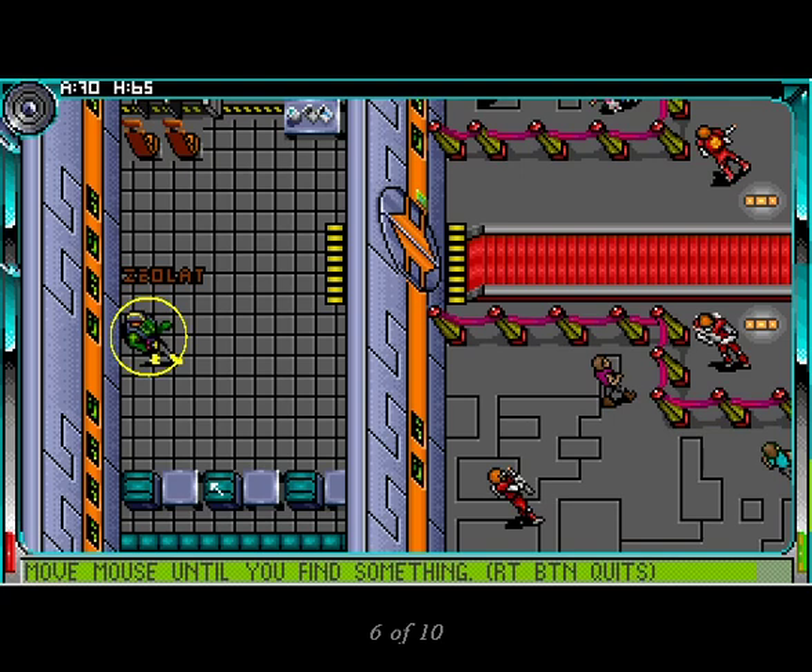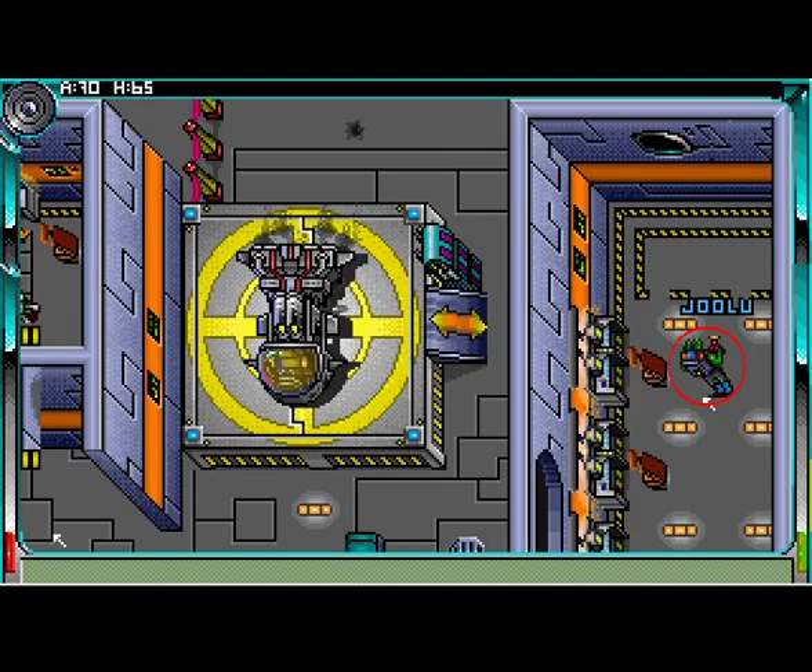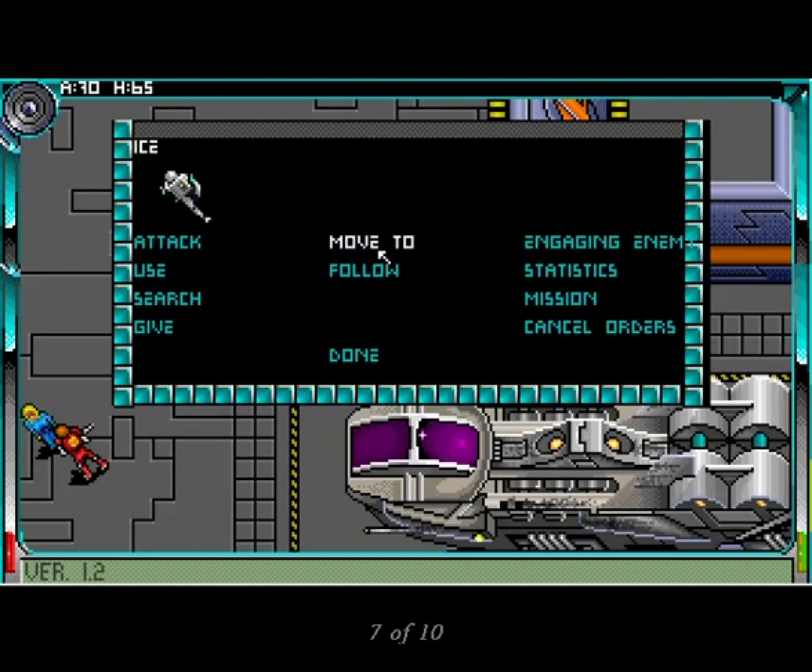To find our three targets, we return to the overhead map and discover that Zeolat was in a room on the other end of the space station, Sprog was in a room above our ship in the center of the station, while Julu was within easy range to our right. Since Julu was closest, we made him the first target.